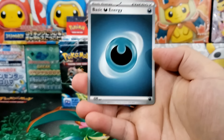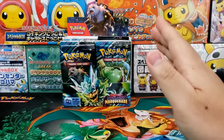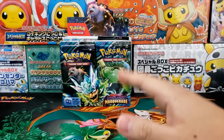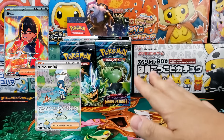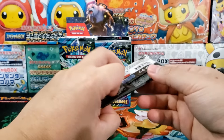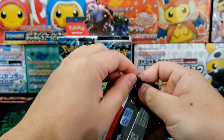There are going to be some really good hits from Twilight Masquerade. The special illustration rares — specifically the Full Art Trainer ones — I think they all look really good. There's four special illustration rares inside of this set, and all four of them for the Full Art Trainers are fantastic. There's also a bunch of really good illustration rares.